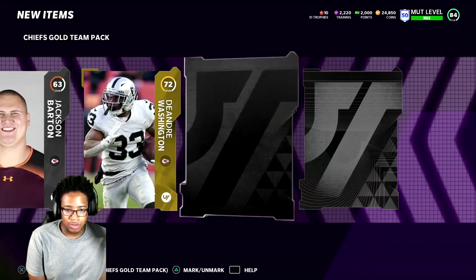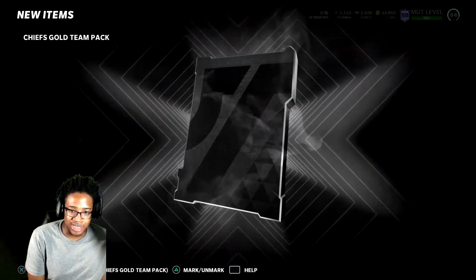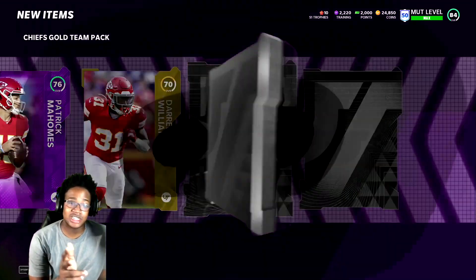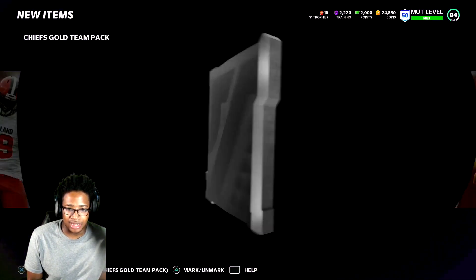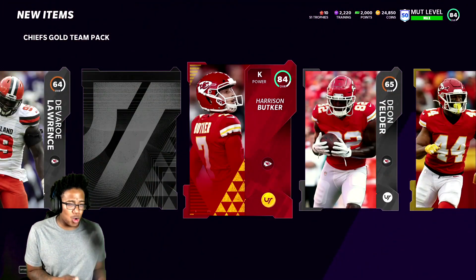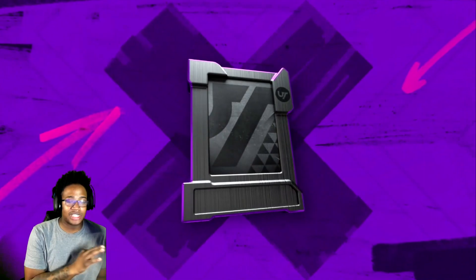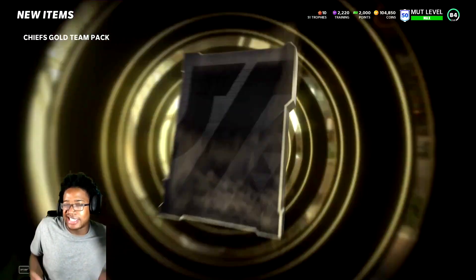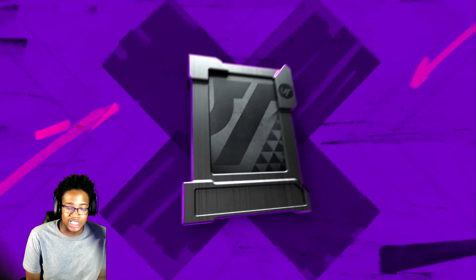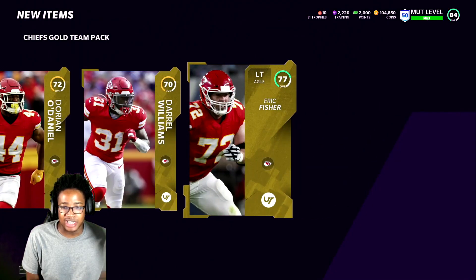We haven't seen another elite or power up since that first one, which isn't good. I'm going to try my best to get Barry Sanders. Oh wait — we got the wrong Mahomes, this is my second Mahomes power up. We're looking for Tyree Hill. Oh, that's money! That's what we were looking for right there — a clutch pull! Always go for the Chiefs. Another elite — 84 overall Frank Clark. Free elite, that's free training and possibly some coins to invest and build the team.